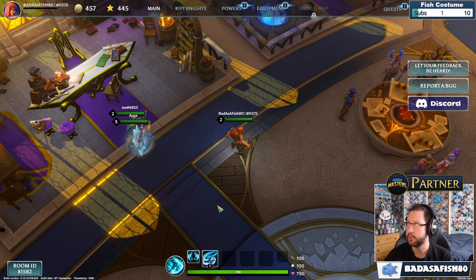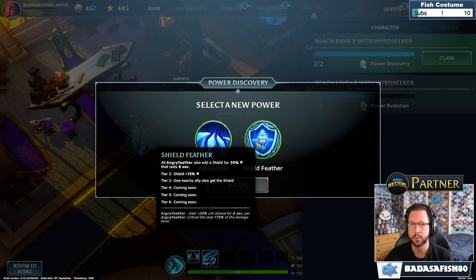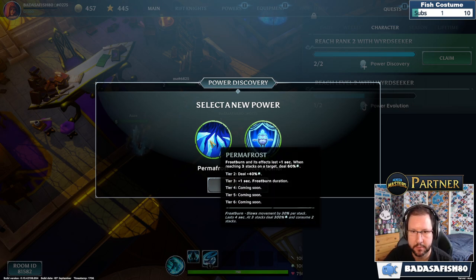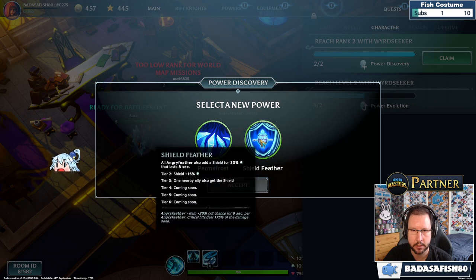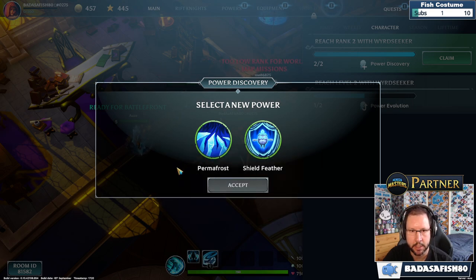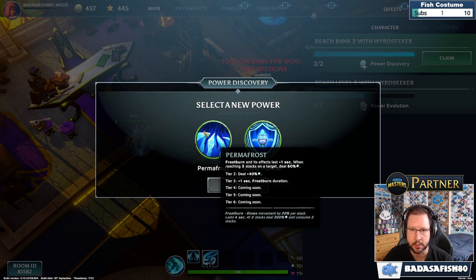We leveled up and completed a quest, which means we can select a new power to add to our pool. Options include Permafrost — Frostburn effects last one extra second. There are passives (circular icons) and active abilities (square icons). One passive makes our angry feather give us a shield; another makes Frostburn slow by 30% per stack.